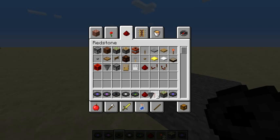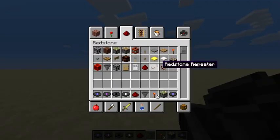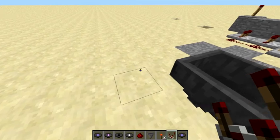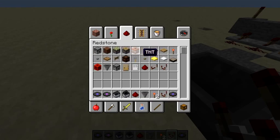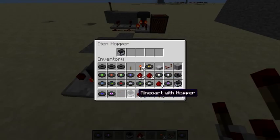I'll demonstrate. So, we get a hopper with a comparator. And now it needs two minecarts — it doesn't really matter that one's a minecart with a hopper, but I'll use a regular minecart anyway. And ten pieces of redstone.